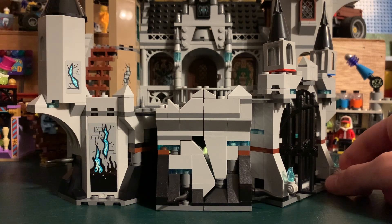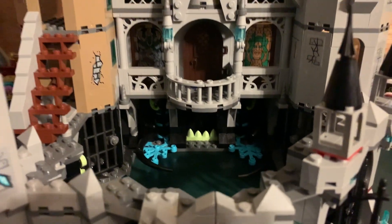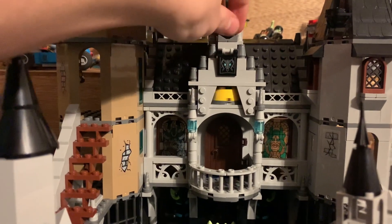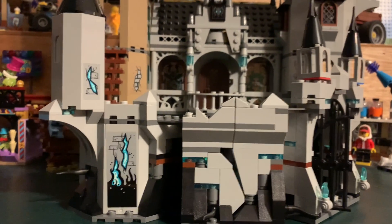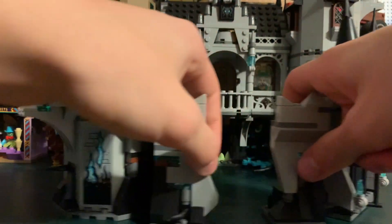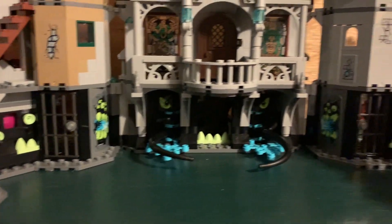Now into the actual build: it has that menacing gray and black color scheme with the tan astronomy tower on the side. It's a very compact build with a nice center area and very limited play features, which I actually appreciate — I don't like sets cramming in play features where they're not necessary. This set does have one play feature we'll get to shortly, and it also has the color wheel on the top, which is very well hidden. I'm happy they managed to hide it as well as they did.